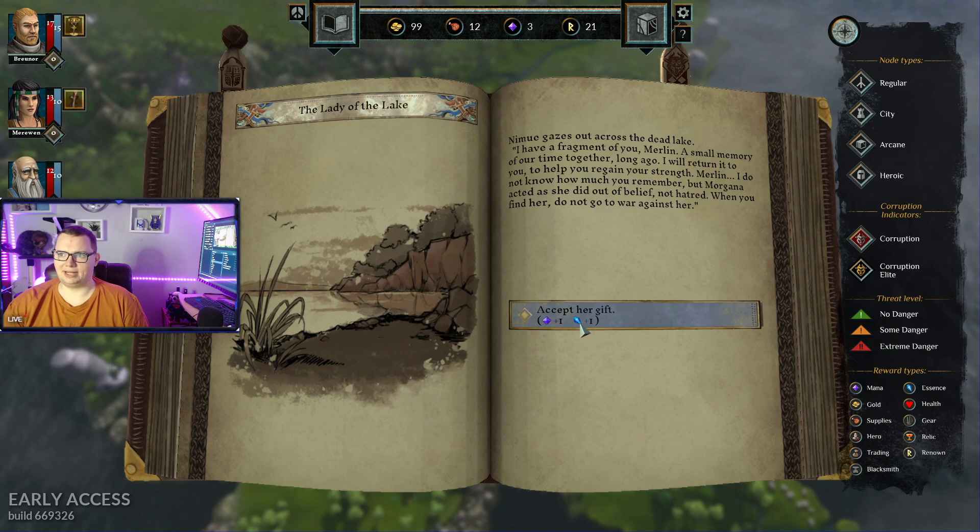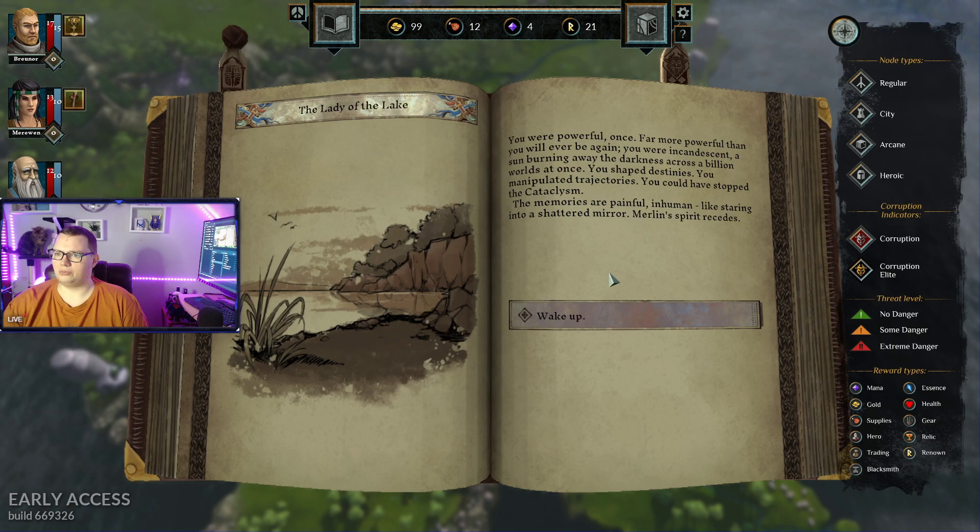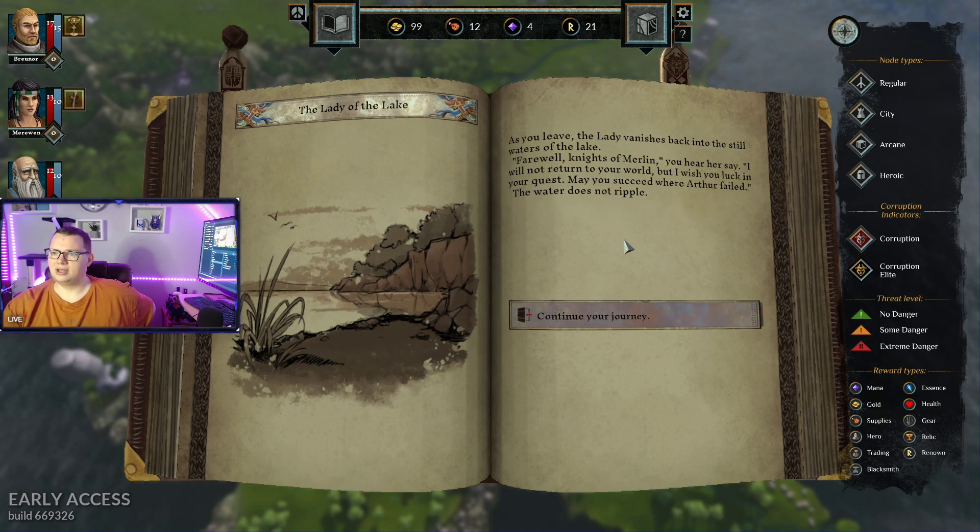Oh, is this one of these fragments we can unlock passage with? Okay. Merlin's spirit descends. A flood of memories washes over you. All you are is blotted out. You were powerful once. Far more powerful than you will ever be again. You were incandescent. A sun burning away the darkness across billions of worlds at once. You shaped destinies. You manipulated trajectories. You could have stopped the cataclysm. Her memories are painful. Inhuman. Like staring into a shattered mirror. Merlin's spirit recedes. As you leave, the lady vanishes back into the still water. A farewell to Merlin. I will not return to your world, but I will wish you luck in your quest. Amazing. Water does not ripple.